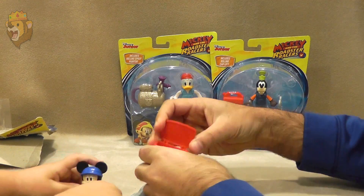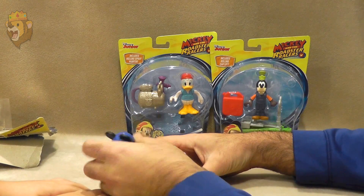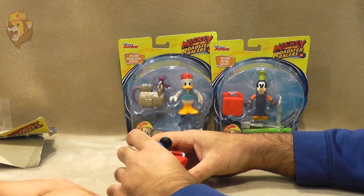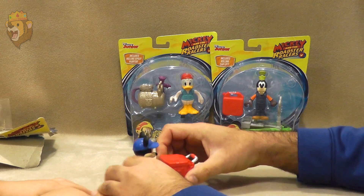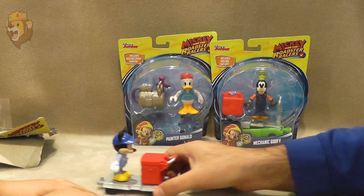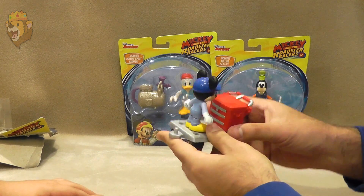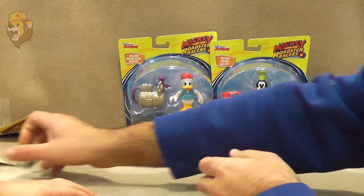He can sit down. And look, you can put the toolbox on the cart, and not only can he sit down, he's got a little spot so he can actually stand up. So if he needs to work on this toolbox — he's actually pretty neat. What do you think? All right, we'll get a good picture of him later. So let's put him off to the side.